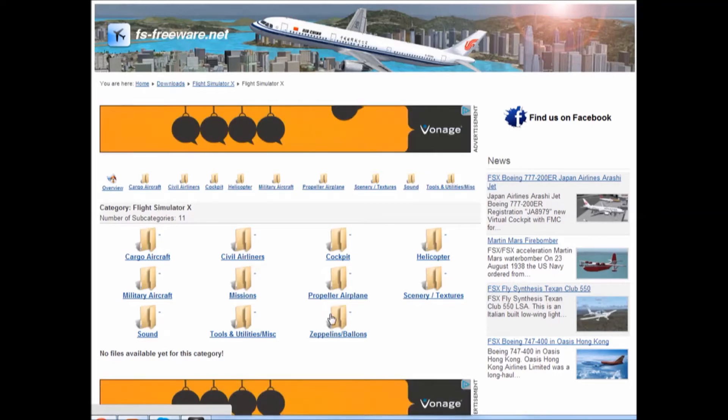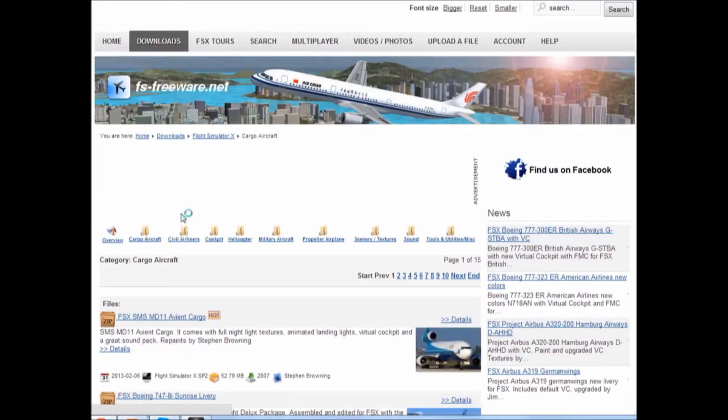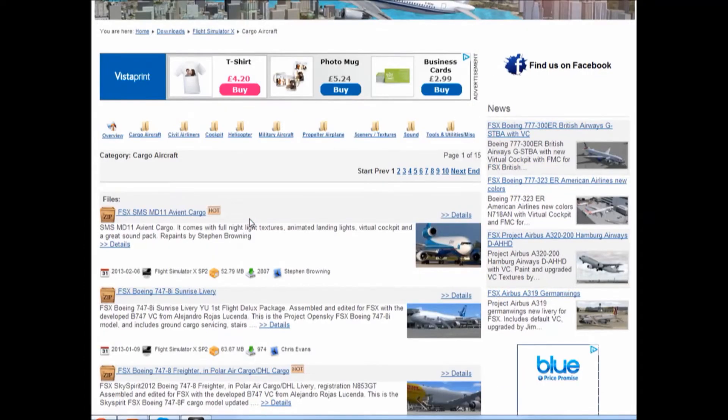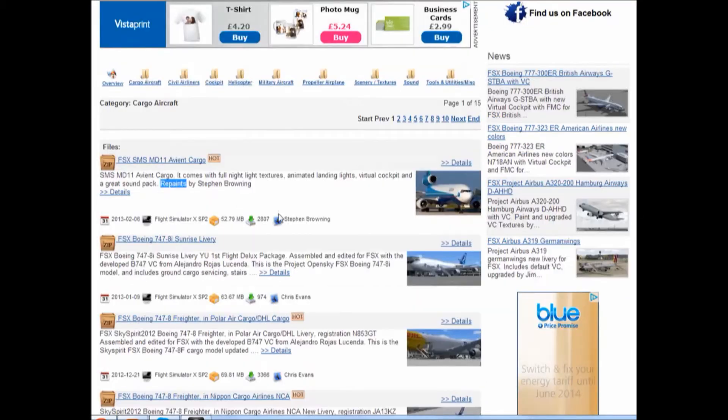So now I'm going to be showing you around the cargo section. I'll do a series on each one. I'm not going to read them all out because there's quite a lot — there's over 20 pages, I think. One thing you are going to have to look out for when you're on FS Freeware is the word 'repaint.' You don't want repaints if you haven't got the plane already, so what I generally look for is the full planes.